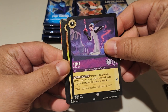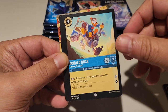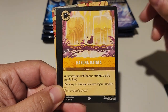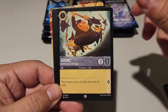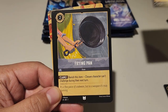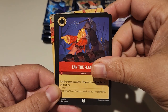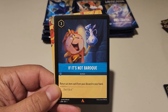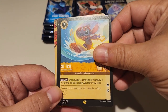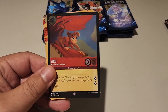Yzma the Alchemist. Sudden Chill, Donald Duck, Goofy, Hakuna Matata, Goons, Be Our Guest, A Frying Pan — that's funny — Fan the Flames, and Stitch. I think this is a special one. It's not foil or anything, but I think this one is something of value. We'll find out.